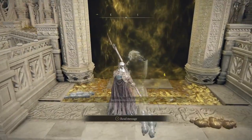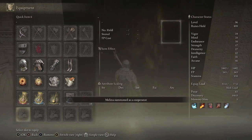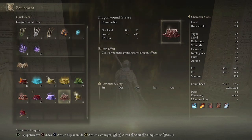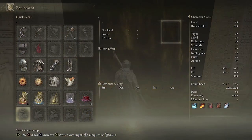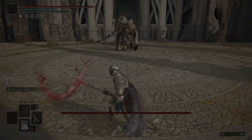We definitely want Melina's help for this fight. So with using the Ripple Crescent Halberd, we're leaning in whenever we can. Instead of using a dragon weapon that deals additional damage to dragons, we are going to be using Dragon Wound Grease on our weapon. We're leaning into the Grease side of things since we're doing Arcane. And I want to apply this before the cutscene — not interested in the cutscene.